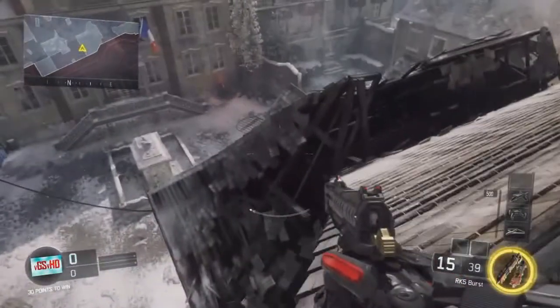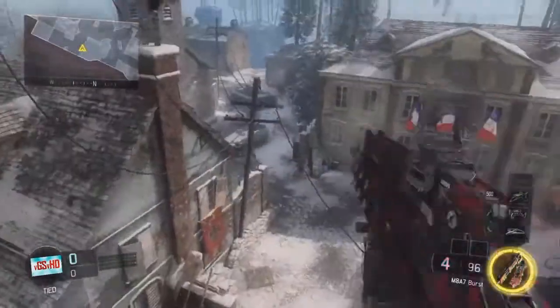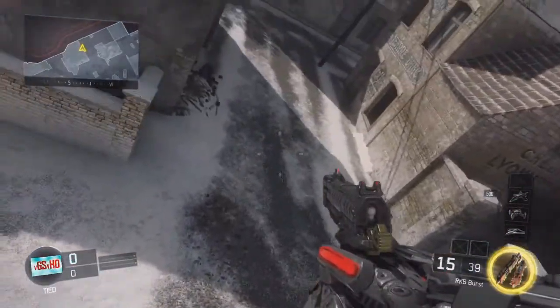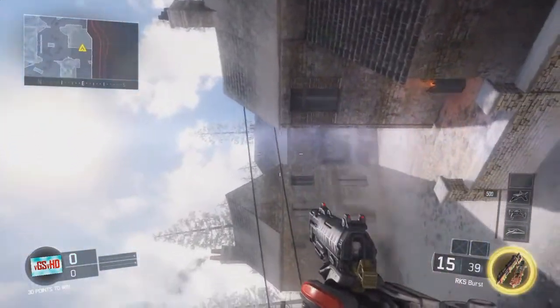When you get to the top right here, make sure you have a little boost left so you can correct yourself when you jump into this corner right here. Make sure it's the corner of the roof that you hit, because everything else you're just going to fall right back down to the bottom. After you hit the corner, you're going to sit on the little barrier, and then you'll be on top of the map and you'll see everything from up there.